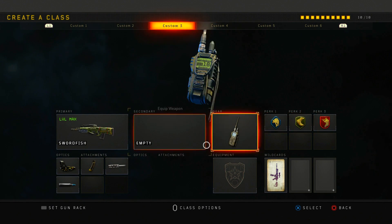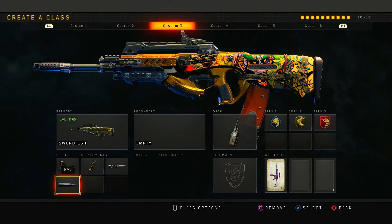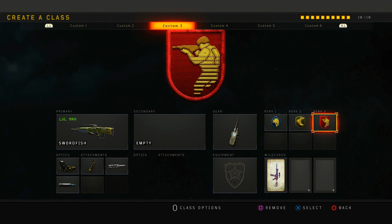Next is my Swordfish class — a really good tactical rifle. I like to use this in 6v6s and I use it for spawn trapping a lot. What I run on it is red dot, hyper mags, long barrel, and FMJ — same as my MX9. The FMJ is for when people are head glitching so I can shoot through the material. I run comsec device with scavenger, lightweight, and ghost.